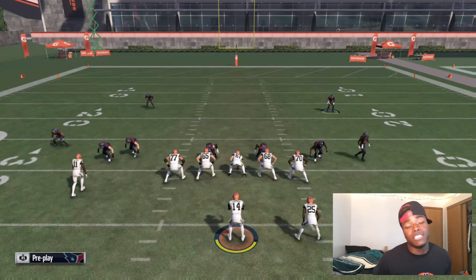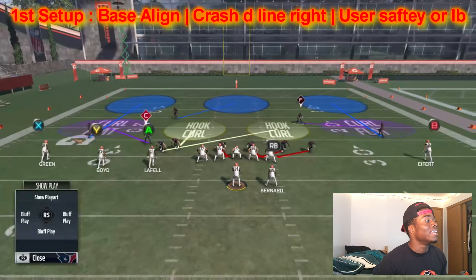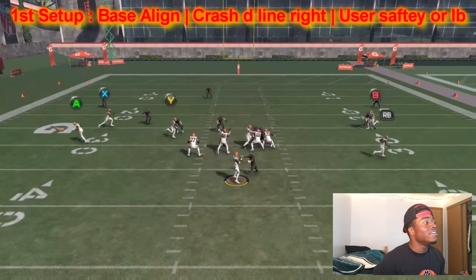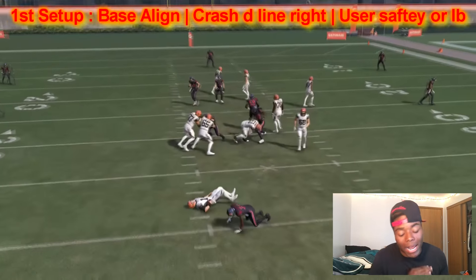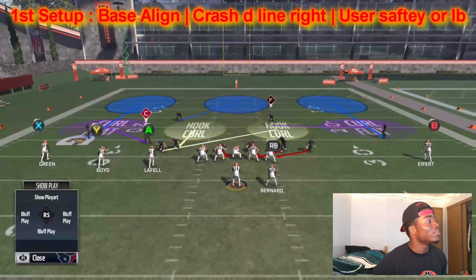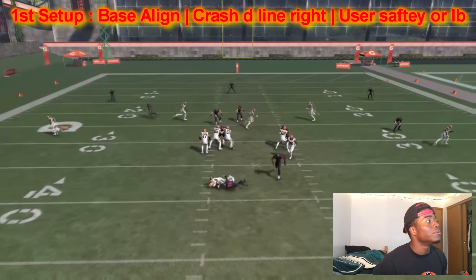First easy beginner setup: base the line and then crash right. That is a quick, easy, basic setup. Quick edge, come up the edge untouched, bang bang bang — quick. Base the line, crash right. You don't have to do anything else for this setup. He comes in untouched, boom.